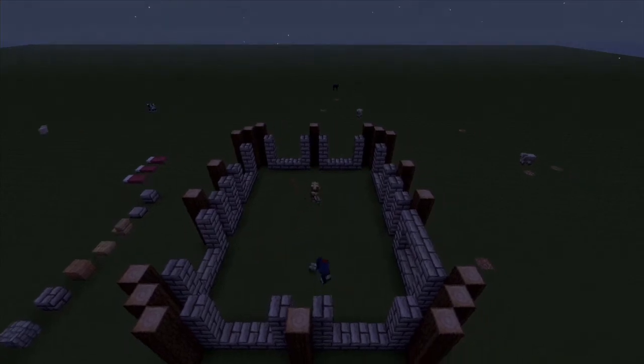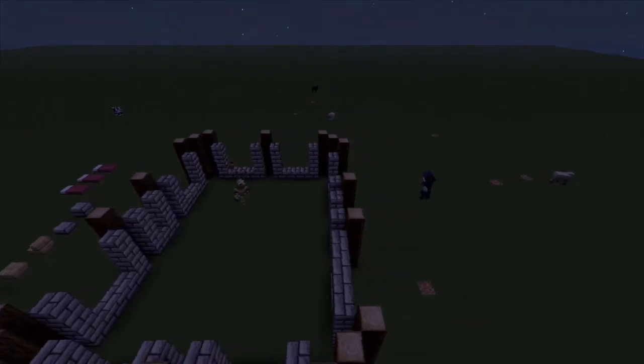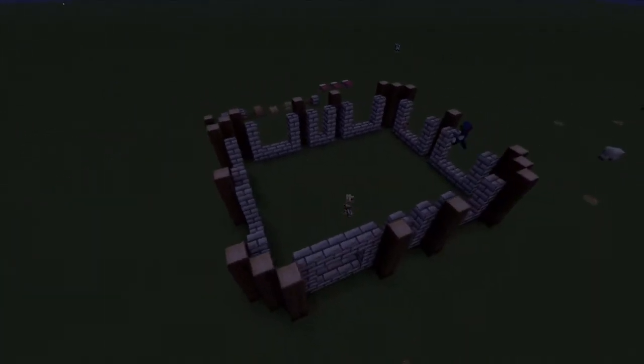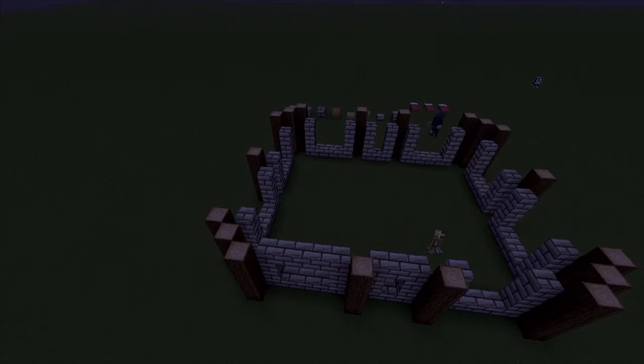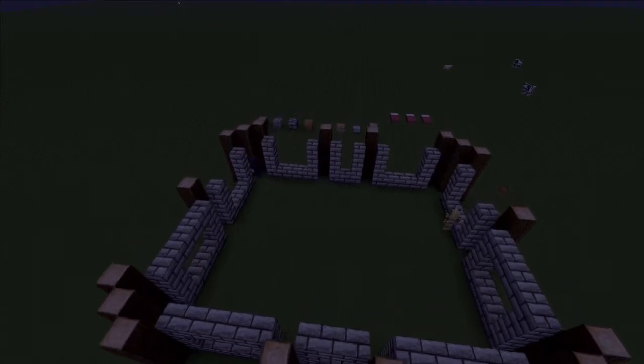So now we've got a complete set of U-shapes everywhere, and we're just going to make them into 3D objects by placing the tops across — go ahead and place the tops across there, just as usual where the top goes.